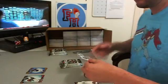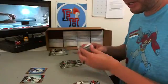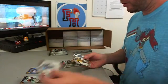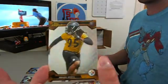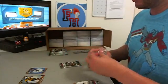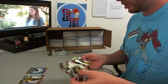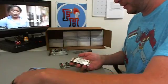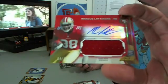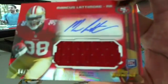Rookie. Dead pack. E.G. Emanuel rookie. Got a Jarvis Jones rookie refractor — Steelers. Kenny Stills, Marquise Goodwin, Jonathan Franklin — three rookies. And we got Marcus Lattimore, autographed jersey. Numbered out of 75 — 54 out of 75 for the 49ers.